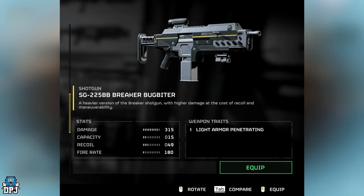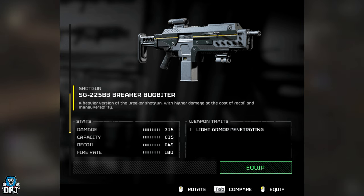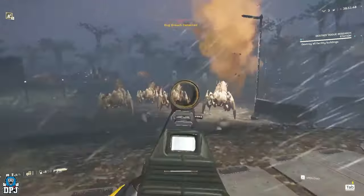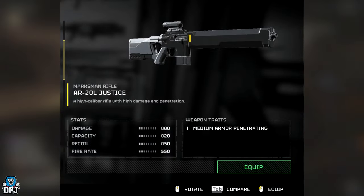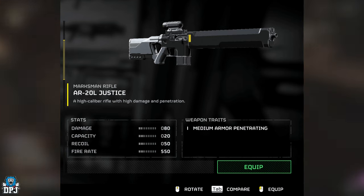The other variant is the SG-235BB Breaker Bugbiter — a heavy version of the Breaker shotgun with higher damage at the cost of recoil and maneuverability. Gameplay on this one is pretty limited. Next up, we have the AR-20L Justice, a high caliber rifle with high damage and penetration — this is what we like to see, and it looks pretty good.